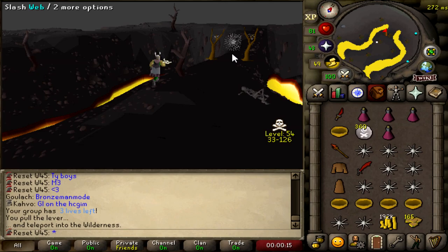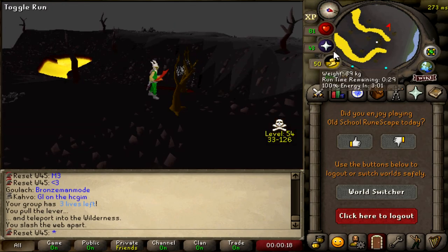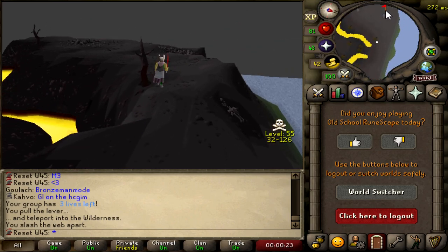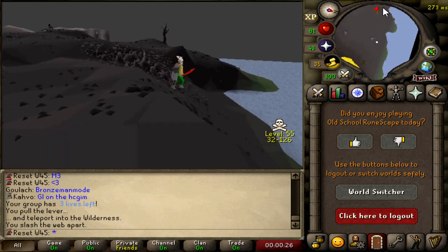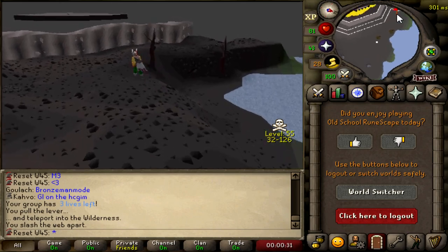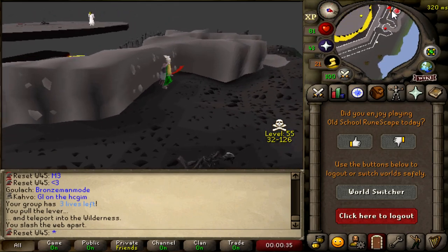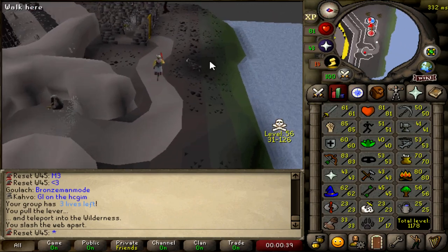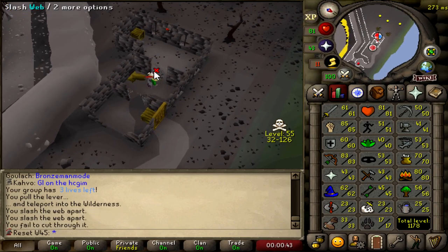Just a casual scroll through level 53 wilderness — I can get attacked by level 33s to level 126s right now. Logout button at the ready. We're going to do the Mage Arena 1 now because we've already done some risky stuff in today's episode — over 100 kills of the Crazy Archaeologist. I figured I'd get some more risky stuff out of the way because why not. Only 62 Magic so only doing Mage Arena 1. I don't know if we'll come back for Mage Arena 2 ever, but Mage Arena 1 is too easy not to get so we might as well just get it now.